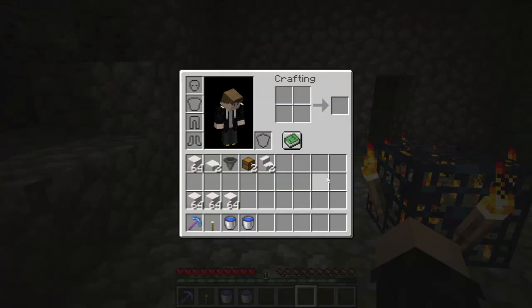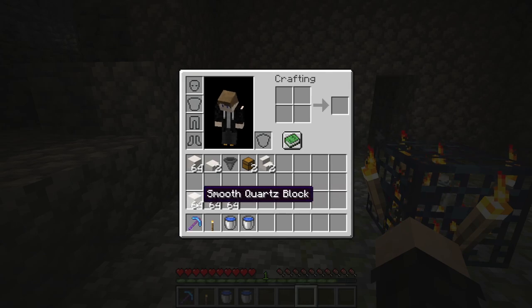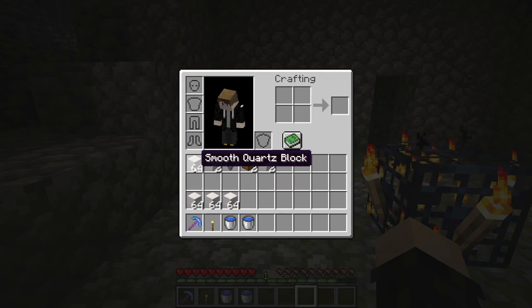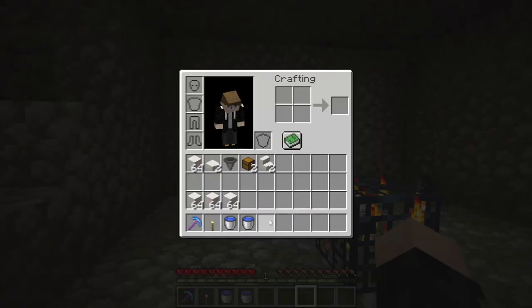What we're going to need for the build — and it's actually quite simple — is some building blocks. Depending on how much you want to do to make it beautiful will vary. You're going to want two slabs, a hopper, two chests, a set of stairs, and two buckets of water.